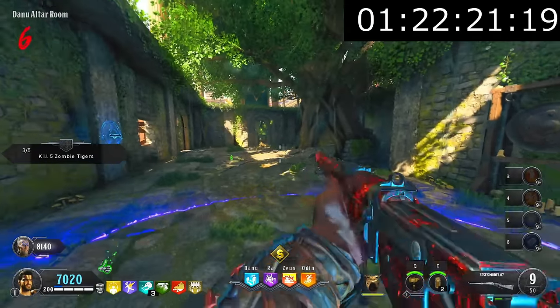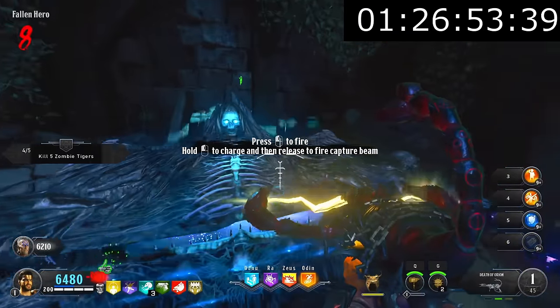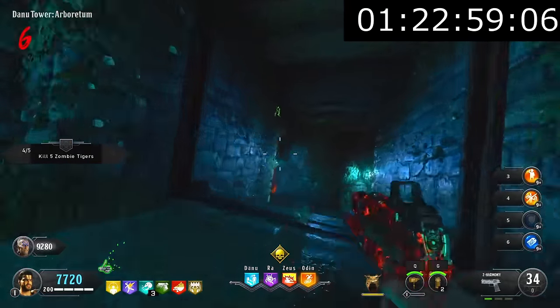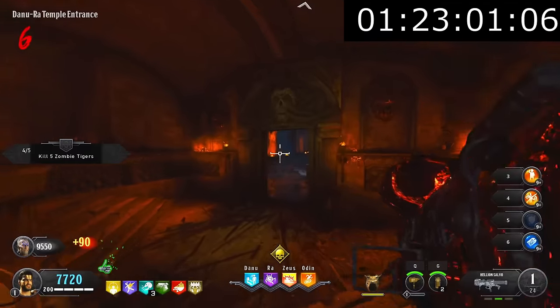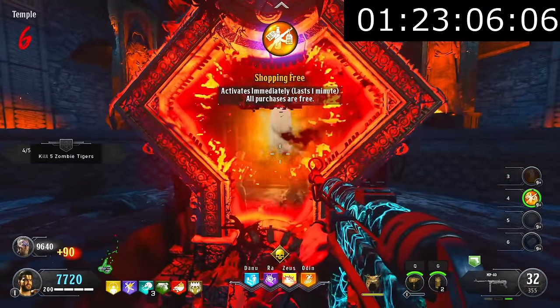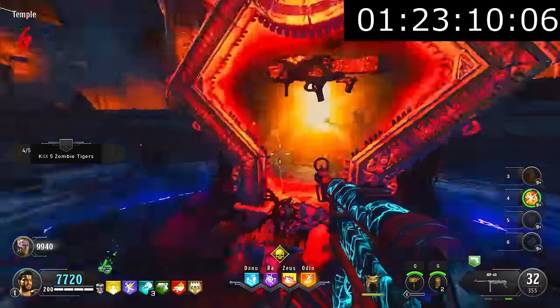Once we'd completed the champion challenges, we went down to the temple and stuck the heads on the spikes, and with that Pack-a-Punch was now open. We also got a hit in the box, which got me the wonder weapon — the Helion Salvo. We also got the Death of Orion, which was actually quite good as we needed it for the next step. Essentially, we had to start collecting ingredients that we could combine to make a compound used in a later step. One of these ingredients required us to find a skull in the temple and use our specialist to knock it down.